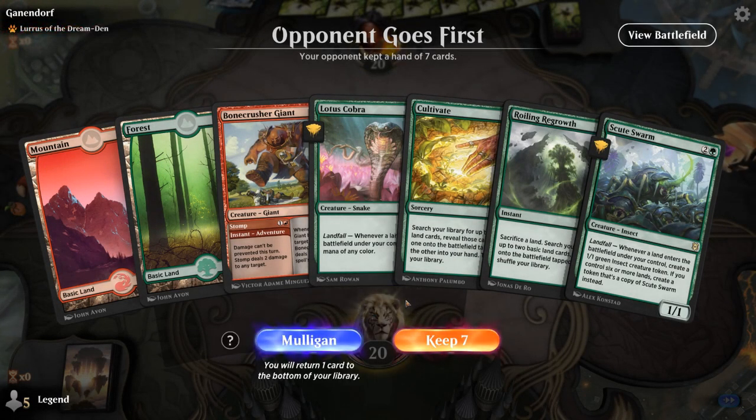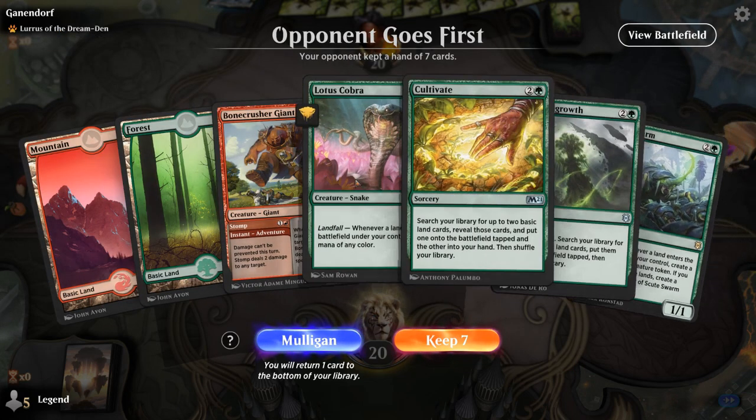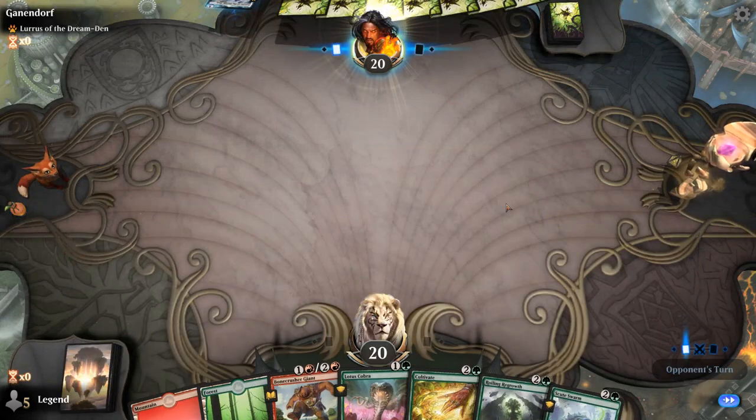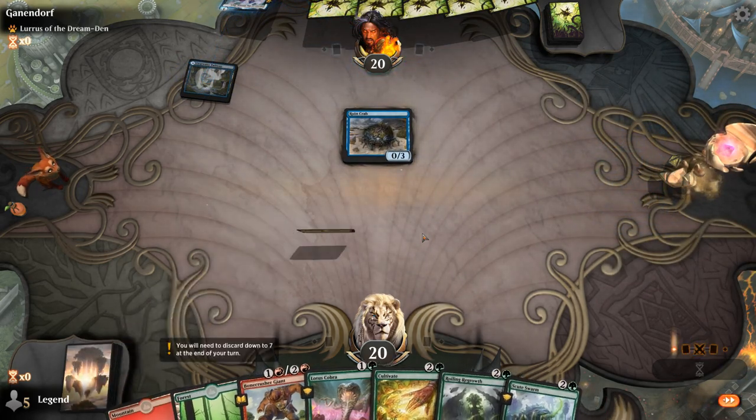We're on the draw, facing Allures of the Dreamden deck, so it could be blue-black rogues. This hand's fine — we'll need to maybe draw an extra land or two, but we've got all the cards we need. And there's a turn-one Rune Crab.